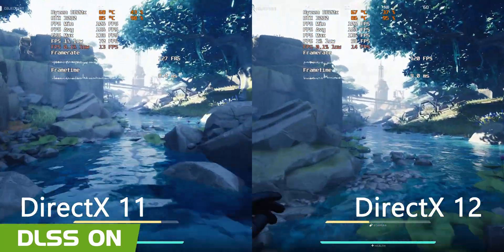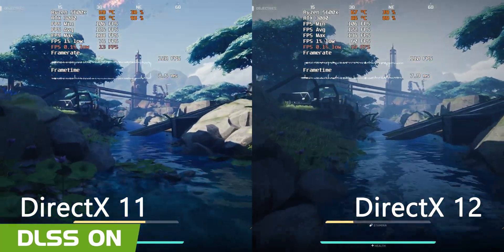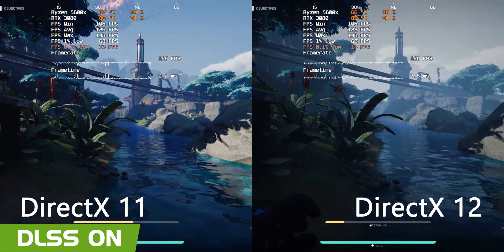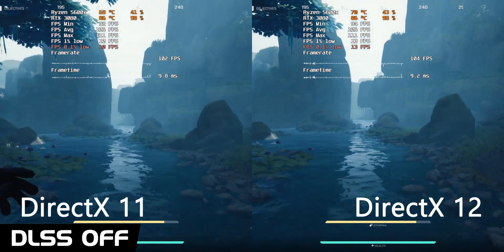As we run through the map, DX 12 appears to pull ahead until we hit major frame drops. At that point we can see that DX 11 actually handles those lows better, and this result stays the same even after we disable DLSS.